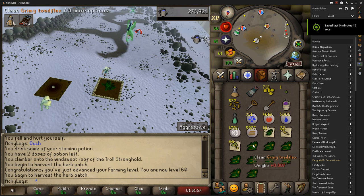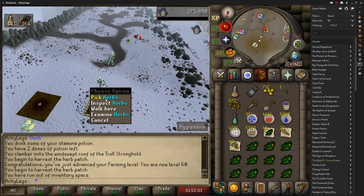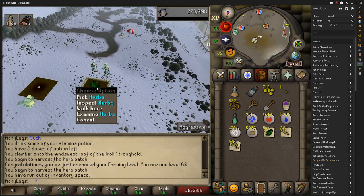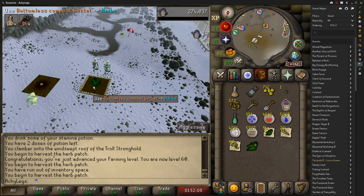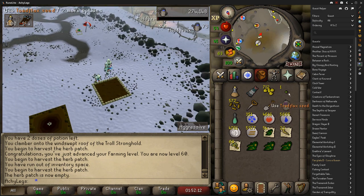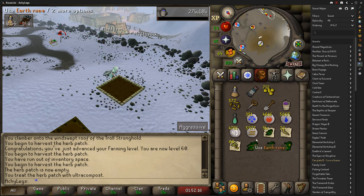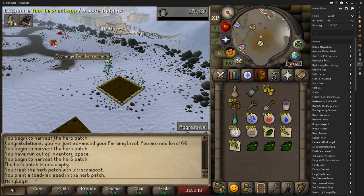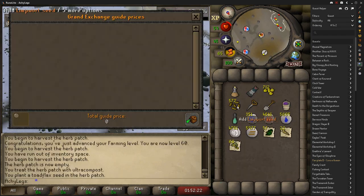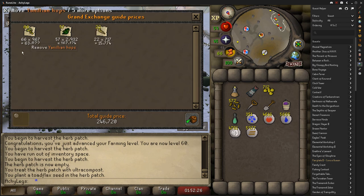Just finished up a farm run here with the new patches — we got ourselves 60 Farming, which is very nice. I was going to start doing Hespori but I realized that's 65 Farming to go in there. Real quick, just want to show the profits off because for being able to do this like every hour, it's definitely how I'm maintaining my bond. If it wasn't for farm runs I probably wouldn't even be able to. Here we go — 246K, not bad at all, we'll take it.